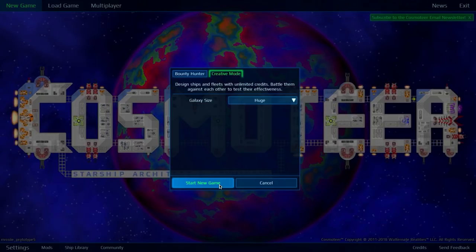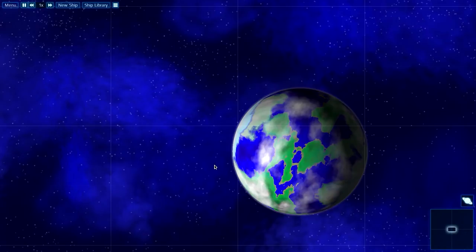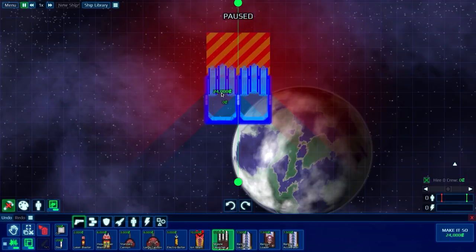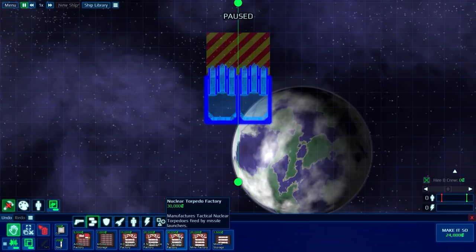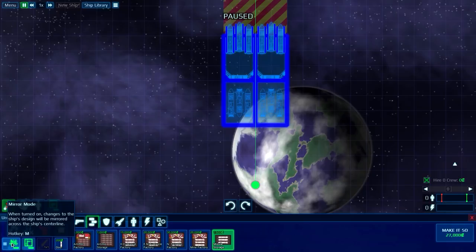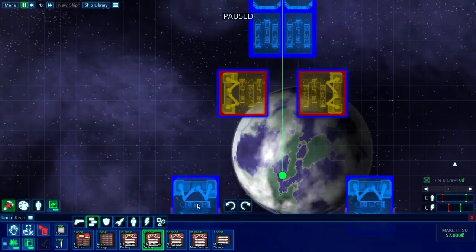So there are nuclear missiles now, a mine missile, an EMP missile — it's all really cool. I haven't tested these new missiles yet, but I was able to figure out how to build everything. We have the high explosive missiles, which I believe are the regular missiles, the EMP missile factory, the nuclear torpedo factory, and the mine factory, plus normal missile storage.